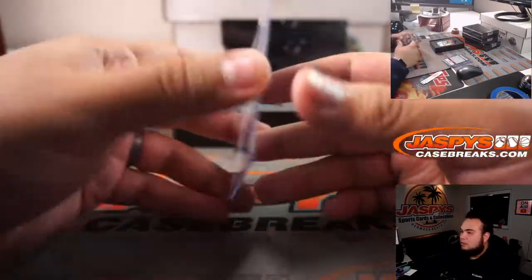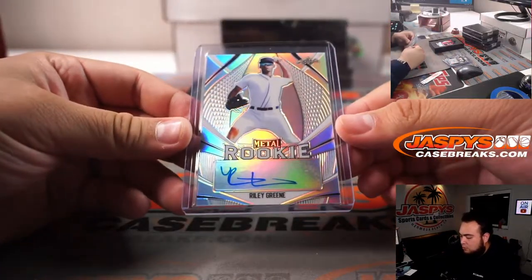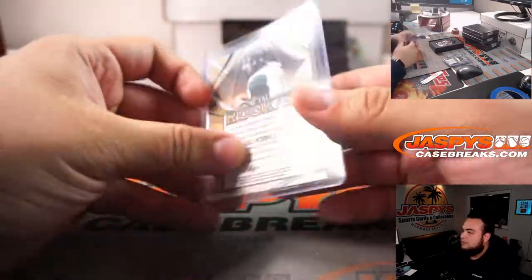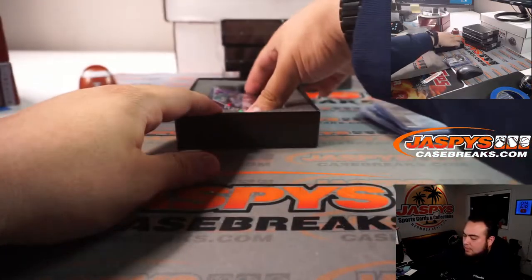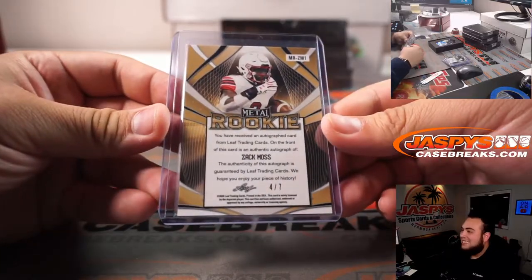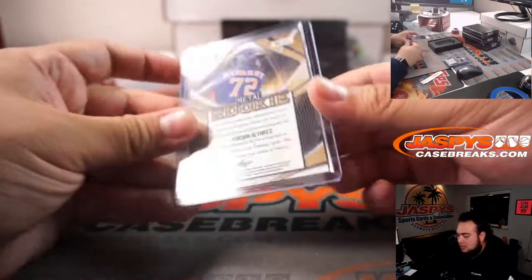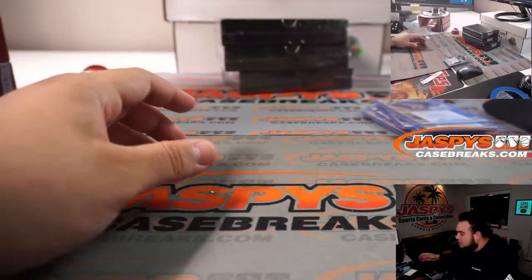Derrick Brown — big boy Brown — 12 out of 35. We got Riley Green. We got Cole McDonald, 5 out of 15. Zach Moss, that is 4 out of 7. There you go. And then we got Yordan Alvarez, 6 out of 25. Nice card right there.